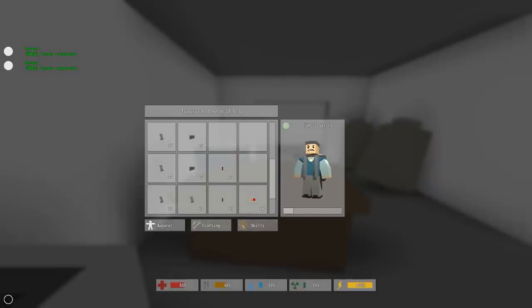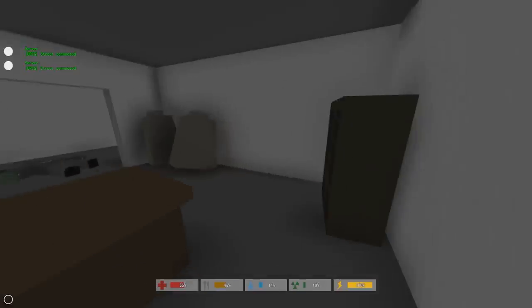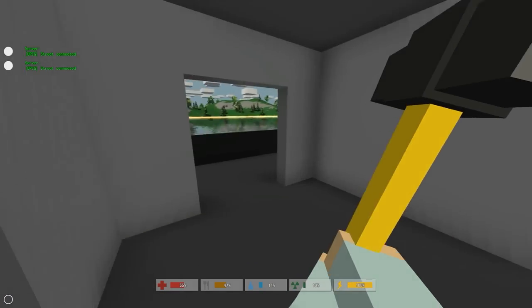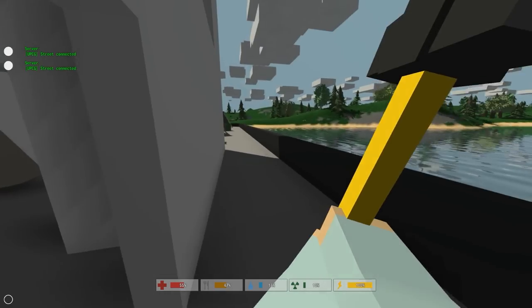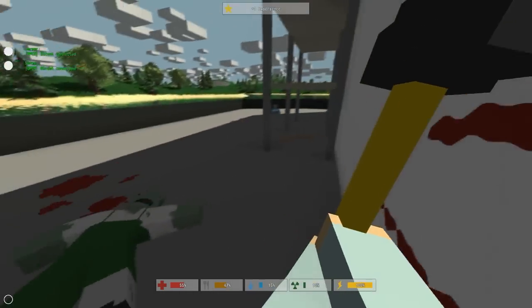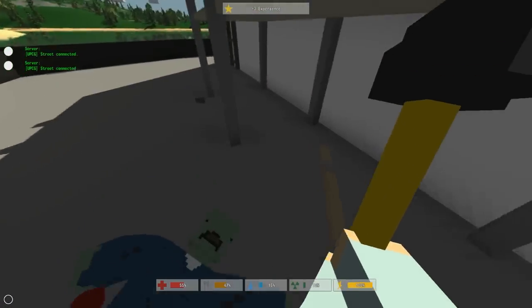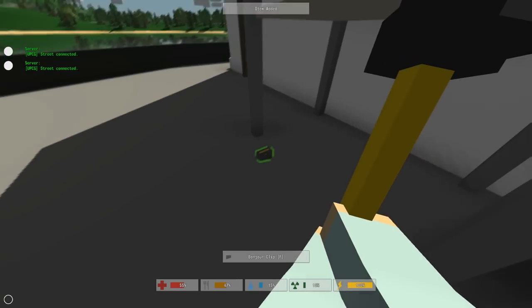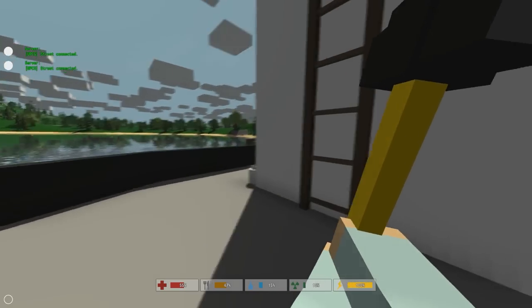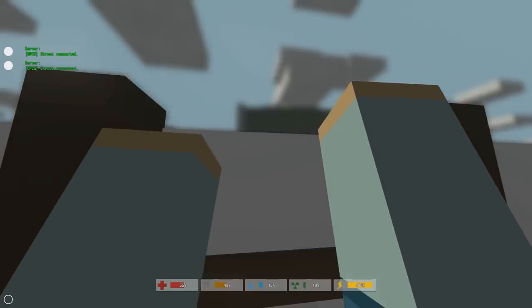My apparel looks pretty good, this sweater vest is beast. Let's go upstairs — sledgehammer back out, I'm ready for prime time. I think that zombie just dropped a knife. Oh shit there's an outfield right there — it's a beautiful weapon. I do like this sledgehammer, it's pretty nice. We got us a beast gun now.